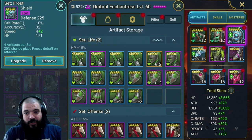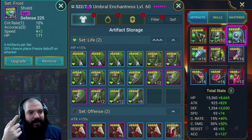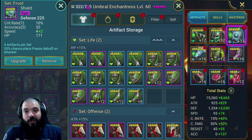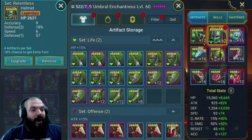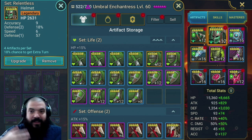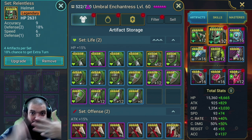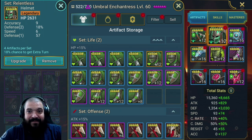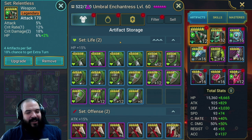For the shield it's obviously just flat defense - you're looking for accuracy, crit rate, and speed as substats. If you've got plenty of crit rate elsewhere in your build, you might start looking for a little crit damage there too. For the helm, obviously HP - again looking for accuracy, speed, and defense substats. Everything you want is defense, crit rate, speed, and accuracy. If a piece doesn't have those stats, get it off your Umbral.